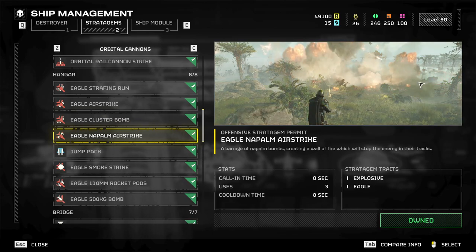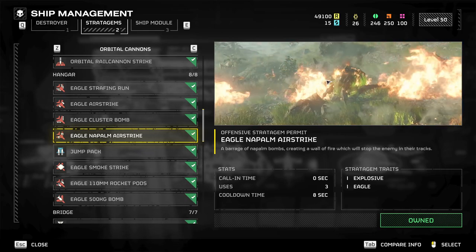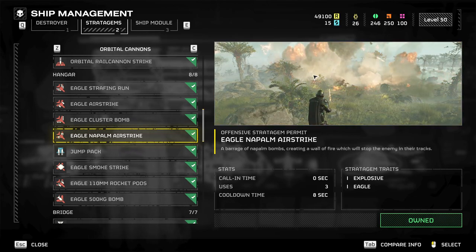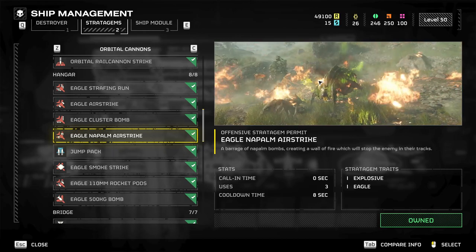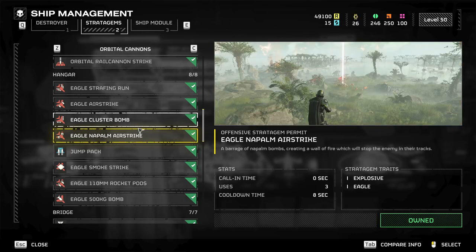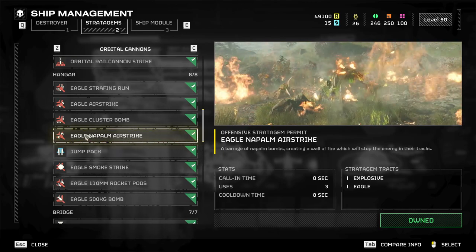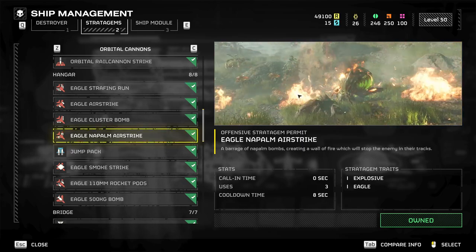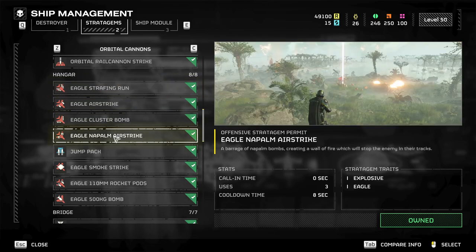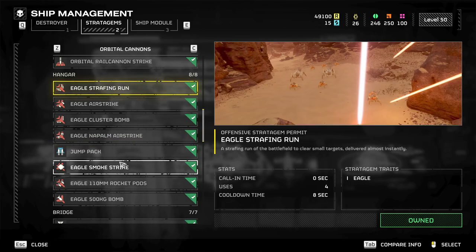Napalm strike — I haven't found much success with this. Maybe in defense missions where you want to put flames down, but anything that denies the enemy in a small space also denies your buddies. In a defense mission where it's just that one little circle with 500 bugs or robots — putting flames down cuts off a whole part of a really small map. It's hugely detrimental. You're cooking bugs but you're cooking your teammates too, and movement is everything in this game. Even out in the open field — don't cook, just blow them up.